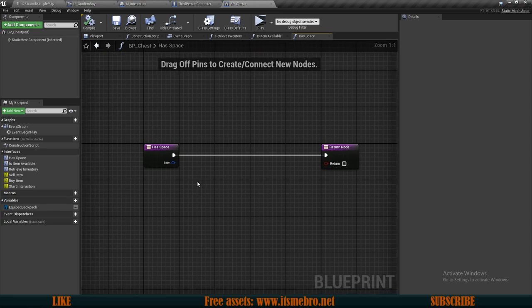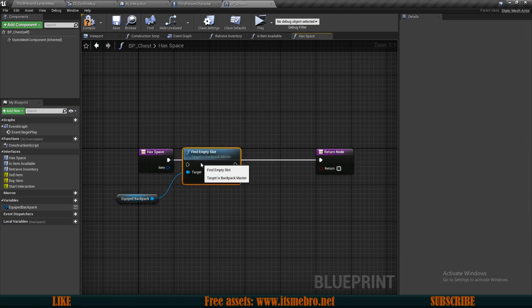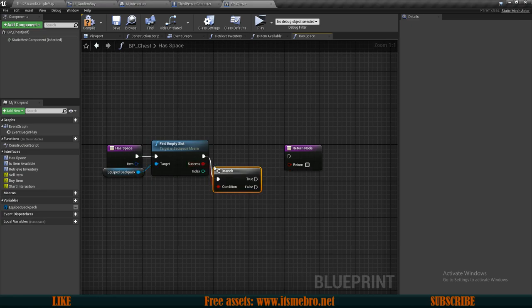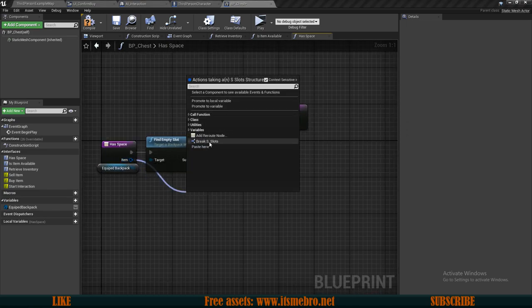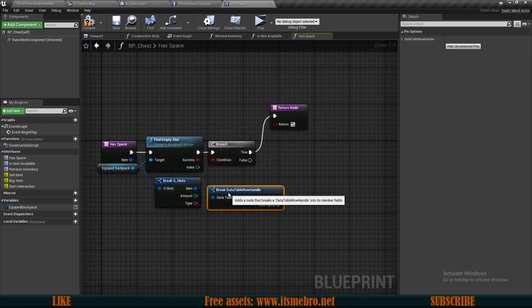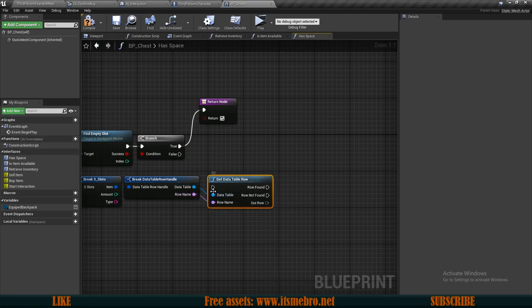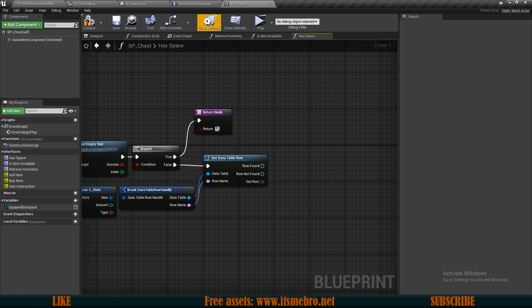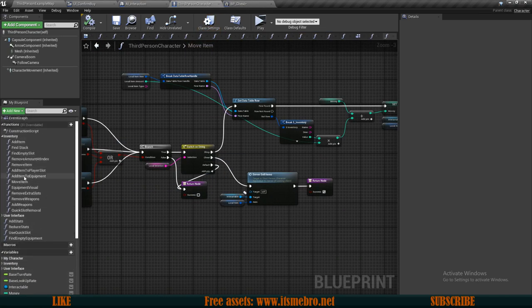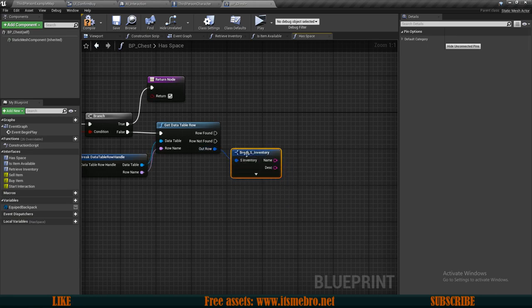For has space, let's try to keep this simple — drag in our backpack and look for find empty slot to see if we can find an empty slot first. If we have an empty slot there should be no issues, so let's do an if branch check — if true return true. If false, we break our item and split this one as well. Then we can use get data table row to retrieve the item information, and we need the S Inventory Structure which we can find in our third person character's add item to player slots.